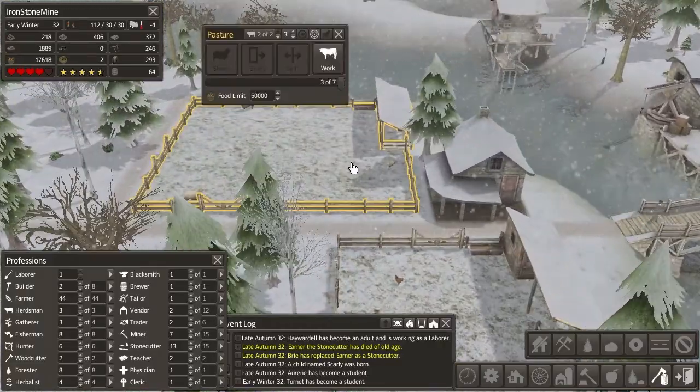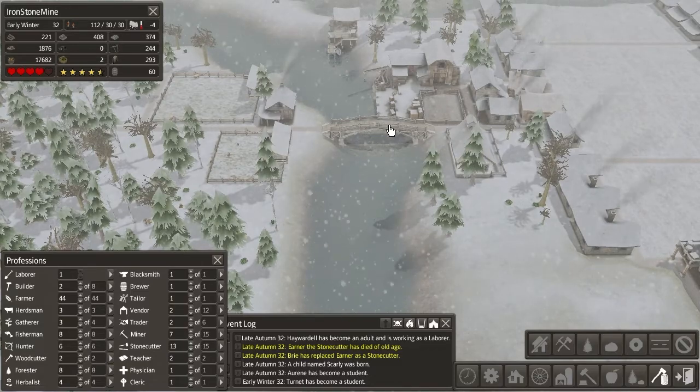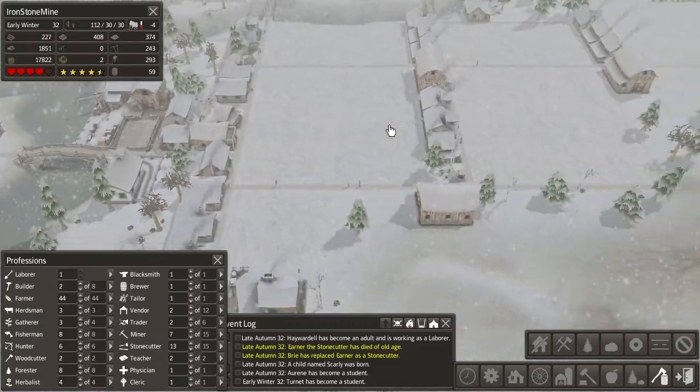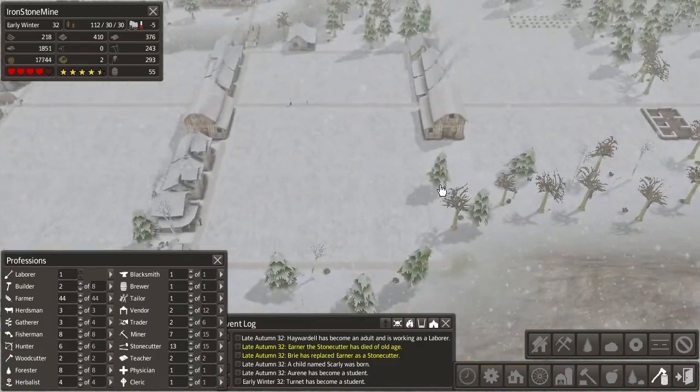Three chickens still and still three sheep. Yeah, I like that we finally have some animals around here. That's pretty awesome. It will hopefully provide us with a lot of food too.